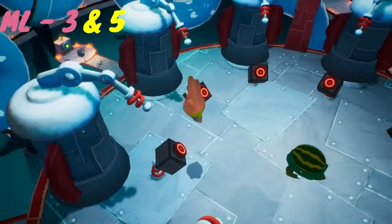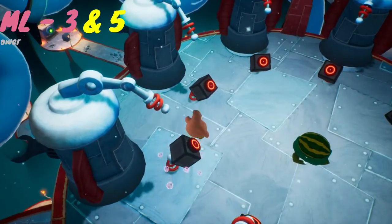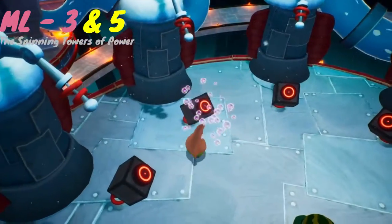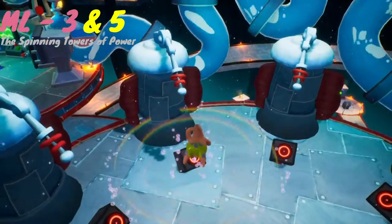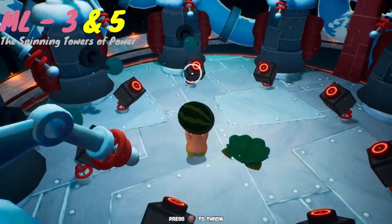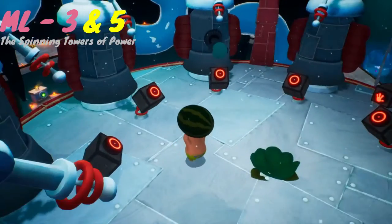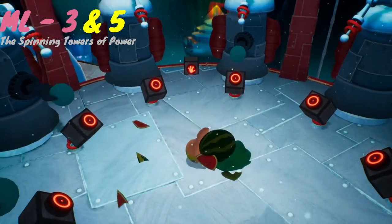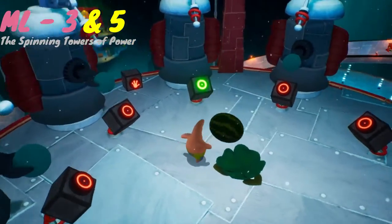Barnacle Boy has a little puzzle for you with these spinning towers. All you need to do is hit every single button once — no particular order, it doesn't matter — just as long as you hit every single button once and do not repeat a button. Don't try slamming them; that doesn't work. You have to use the melon. Hit every single button once, go back to Barnacle Boy, talk to him, and get your golden spatula.